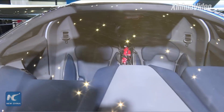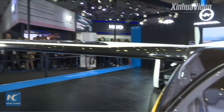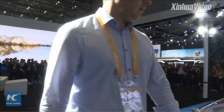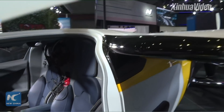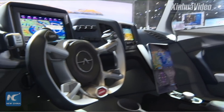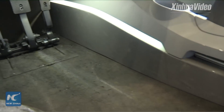As we can see now, the Aeromobile 4.0 has already unfolded its wings. For everyone who just joined us, we are live on Facebook, Twitter and YouTube. This is the first time for this vehicle to be shown in Asia — it's a flying car. The vehicle is a two-seat configuration and inside you can see the avionics equipment behind the steering wheel and the pedals in the footwell.